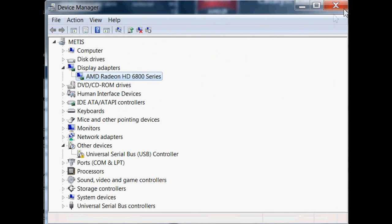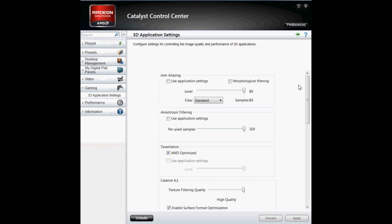Once you have all the drivers updated, go to — for me it's called the Catalyst Control Center, it's probably different for other graphics cards, but if you have an AMD Radeon it's probably the Catalyst Control Center. Go down to Gaming, 3D Application Settings, and set everything to the max. I've got the anisotropic filtering, anti-aliasing, all to the max — just put everything to the max.